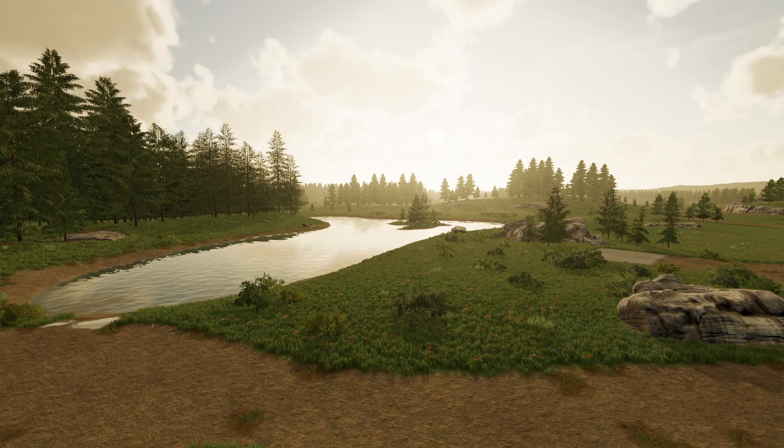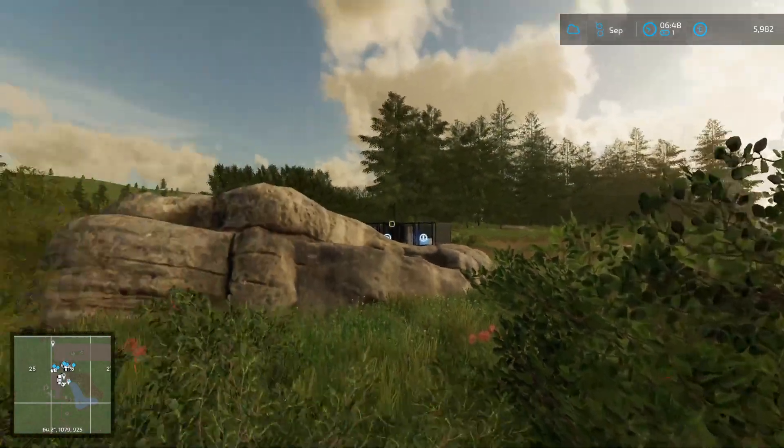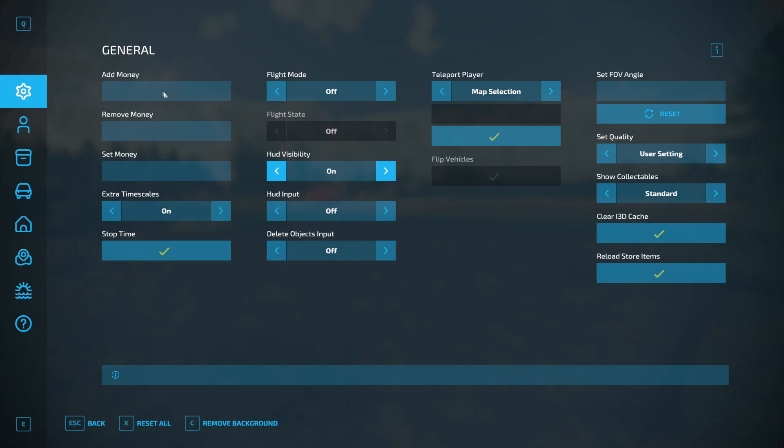Once you're ready to play again, press F12 and turn Flight Mode off if you haven't already, then turn HUD Visibility back on. Press Escape out of that and everything's back to normal — you'll drop back down to the ground.